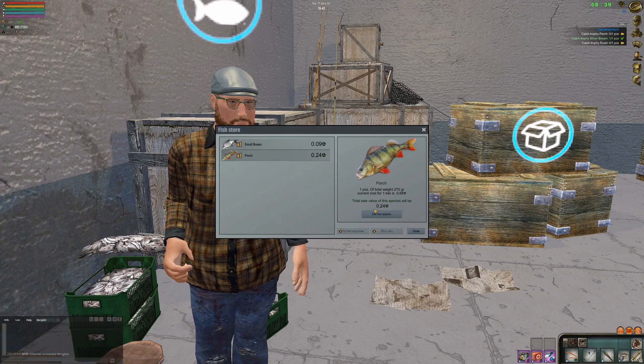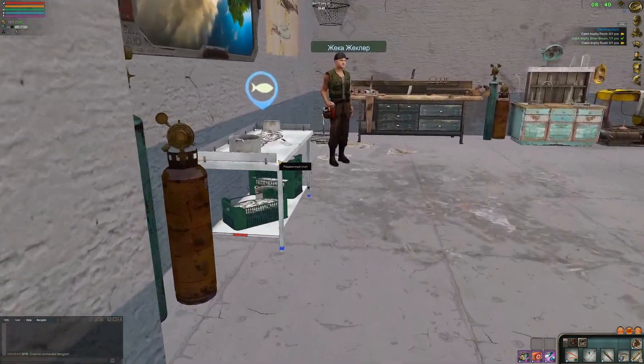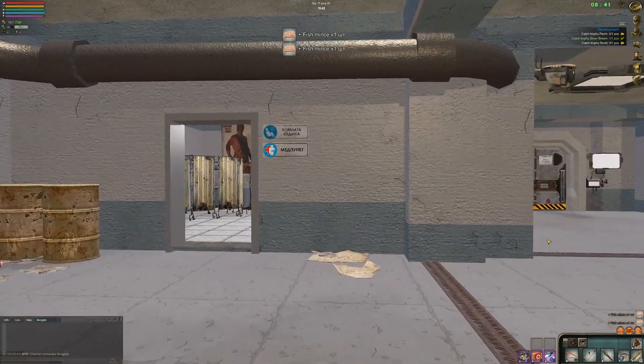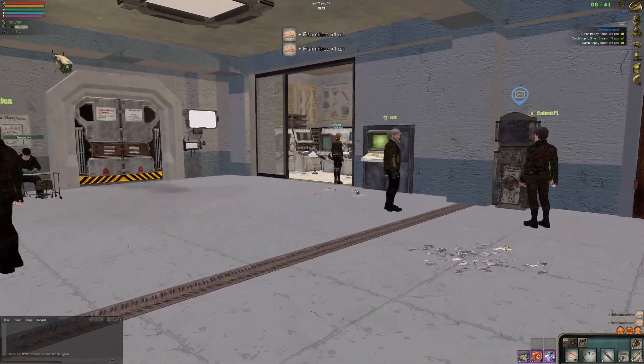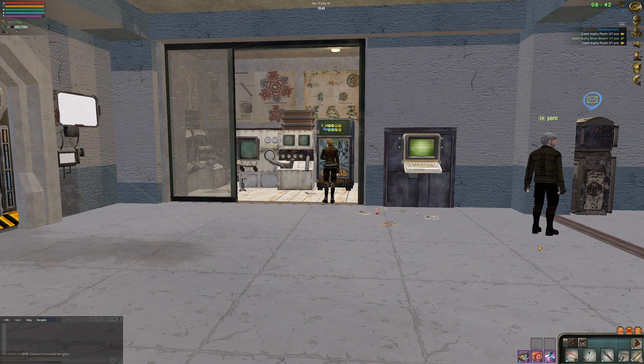Let me sell these guys - perch and this one I'm just going to make into minced meat. And yeah, that's going to be it for this episode guys. I really hope you enjoyed it. Please don't forget to like, subscribe and comment below - let me know if you liked this episode. We'll see you in the next one. Until the very next time guys, enjoy, bye.